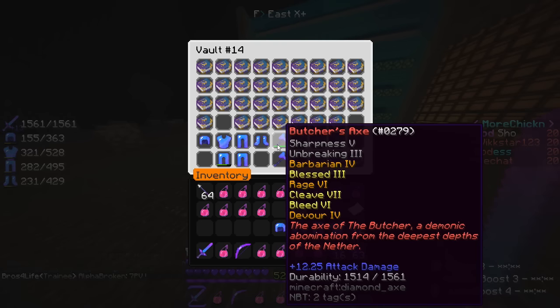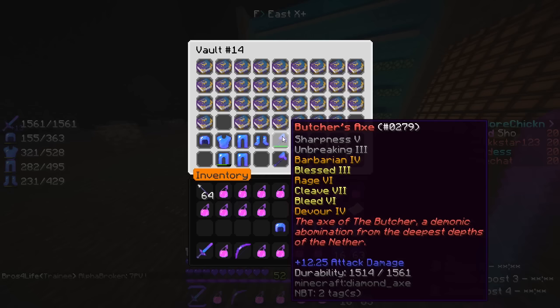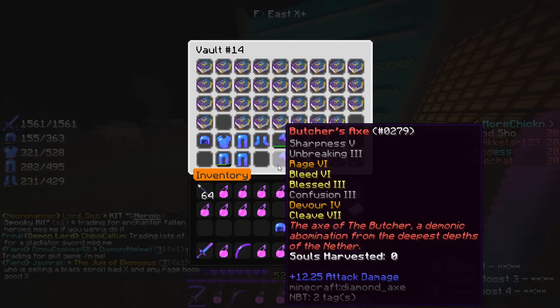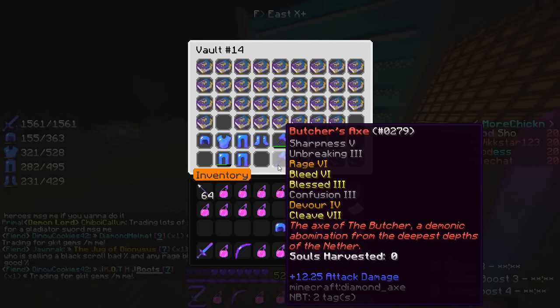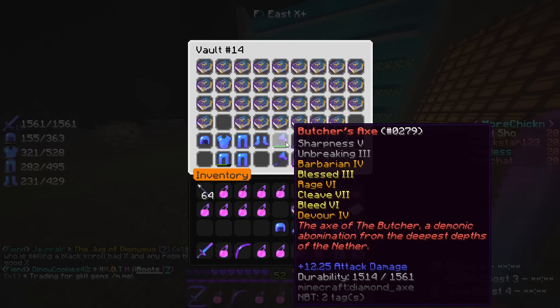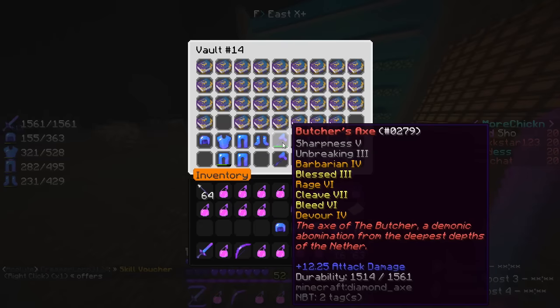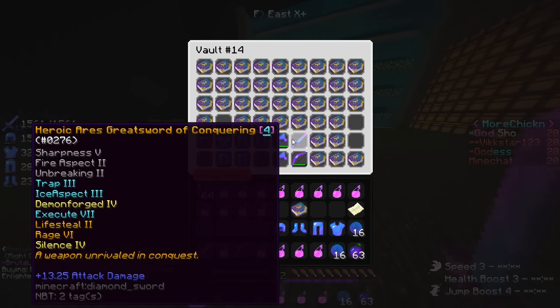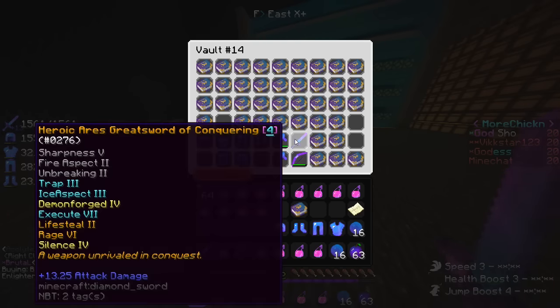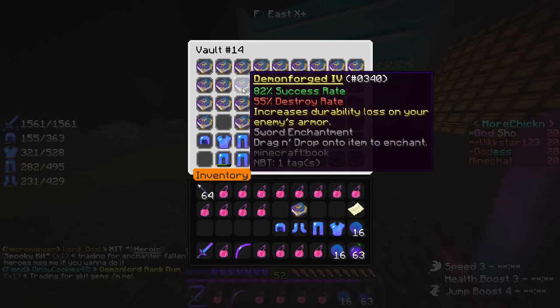I actually have this axe now as well - it's basically the same thing as the axe down here but replacing confusion for Barbarian, so that is a lot better considering confusion is the same point challenge that's so easy to get. This guy doesn't really have Barbarian on it so we're definitely going to use this as our second god axe. We've basically got two now and they both really look cool. We've got the sword over here as well - if I carry on stacking more sword enchants I'll start working on the actual god sword.